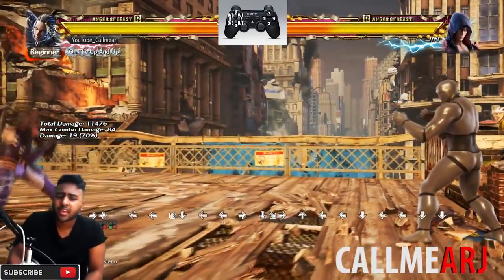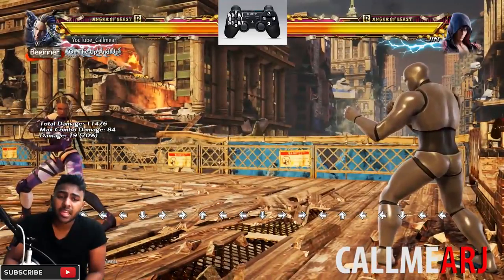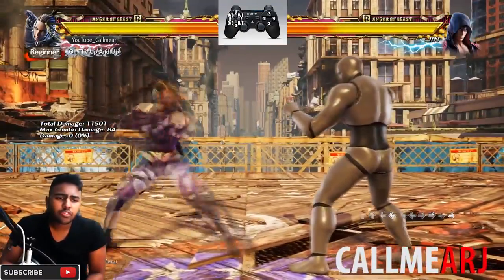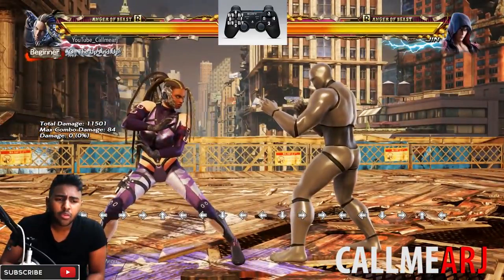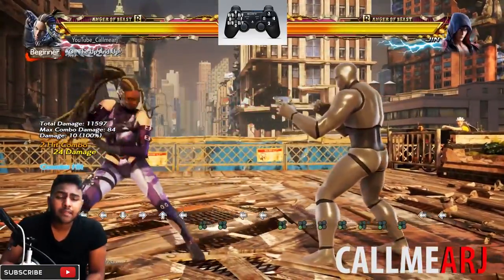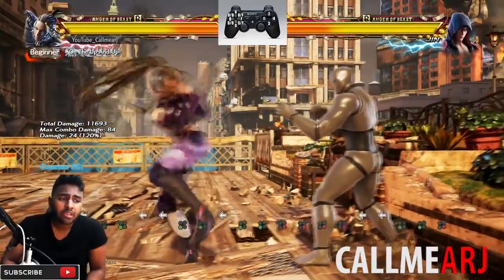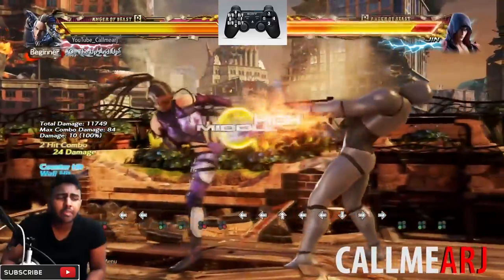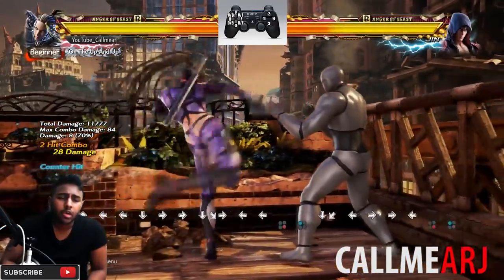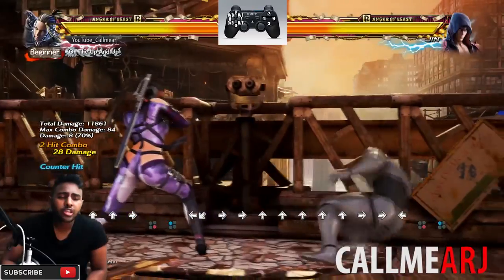After the crouch dash sweep it is possible to pick them up again with the damaging ff+4 - keep that in mind and experiment with those combos. She also has other 12 frame punishes as a kick: 3,3 is a mid into a high. At the highest level that high will be ducked, and the extension 3,3,4 is also a high. For 12 frame punishing, 4,1 is the best option because it not only has counter hit potential but also puts you into back turn with so many options.